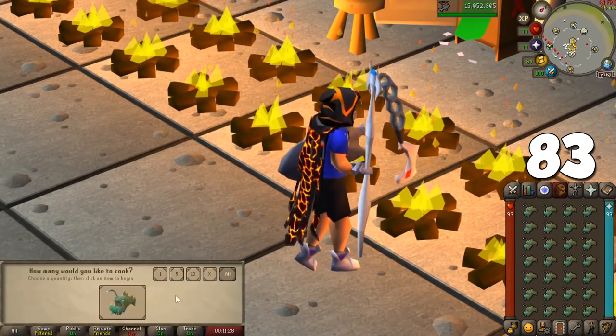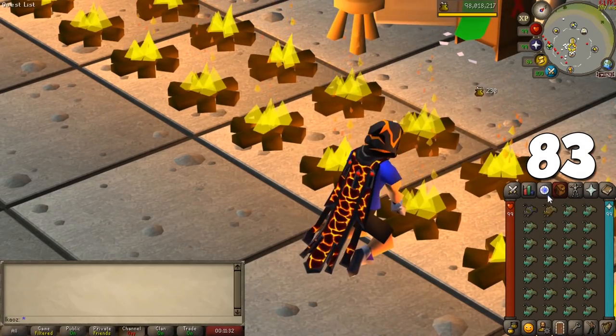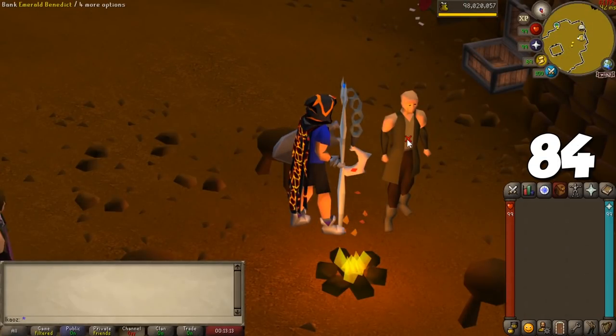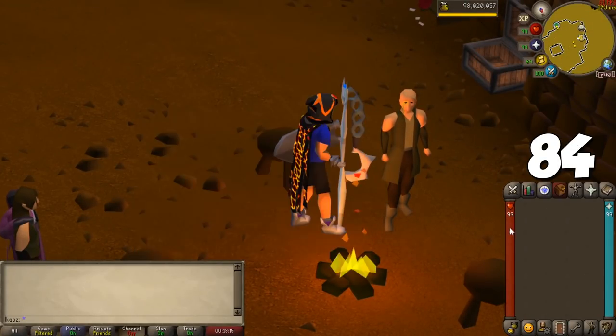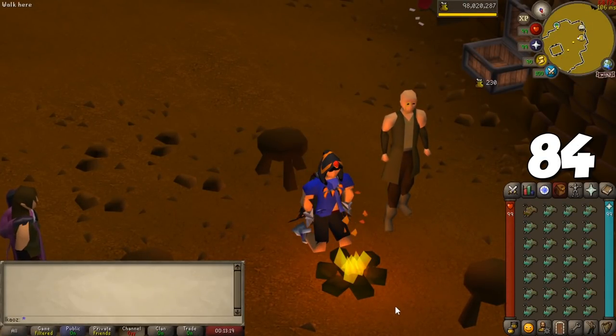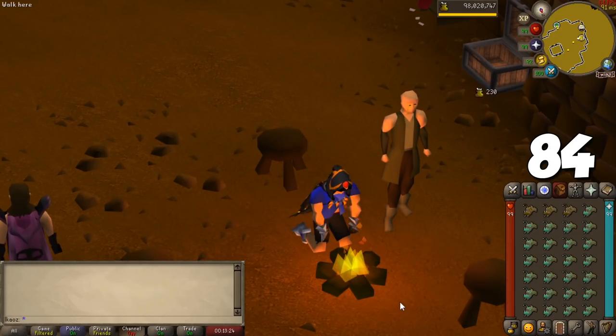When cooking, you have a higher chance of successfully cooking food at a cooking range instead of at a fire made by you or an infinite fire around RuneScape. You can go to the Rogue's Den for an infinite fire on the same tile as a bank, so you can train without even moving. You might burn more fish here, but in my opinion it's worth the convenience.